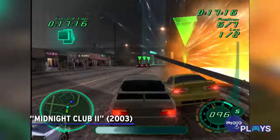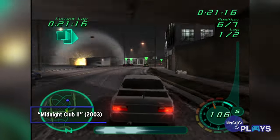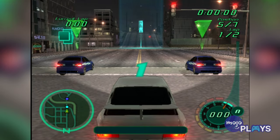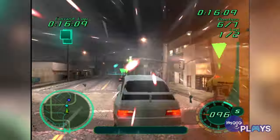Midnight Club 2. Midnight Club 3 only has wacky cosmetic cheat codes, while the first game only has one code that unlocks the buggy from Smuggler's Run. Midnight Club 2, on the other hand, went nuts. For starters, one code will give you all the nitro you need to bully your way to first place.